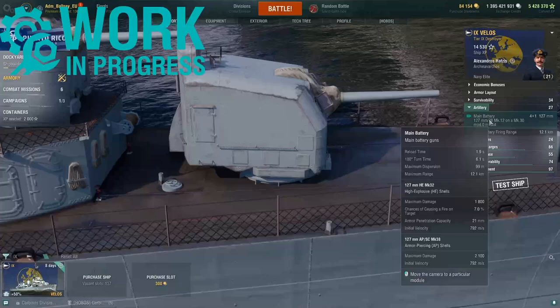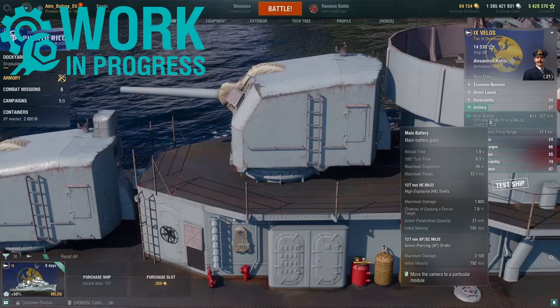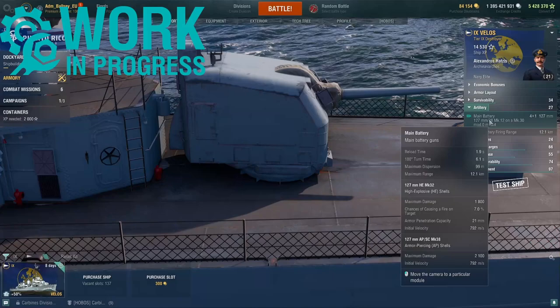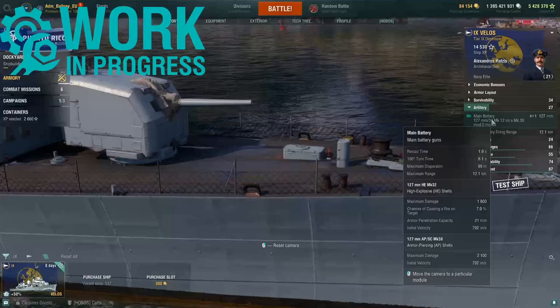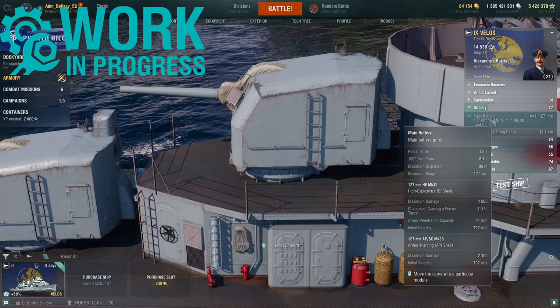The Velos can fire both high explosive and armour piercing rounds. The max alpha damage of the high explosive is 1800, with a fire chance of 7% on this build. These HE shells can penetrate 21mm of armour and have a shell speed of 792 metres per second. For armour piercing, the max alpha damage is 2100, also at 792 metres per second shell speed.